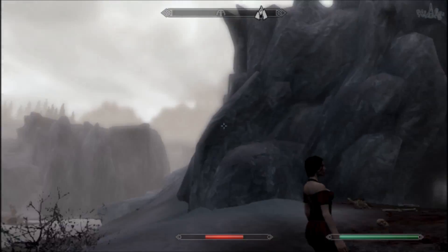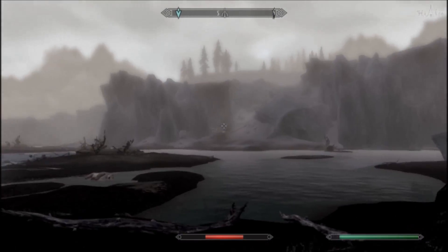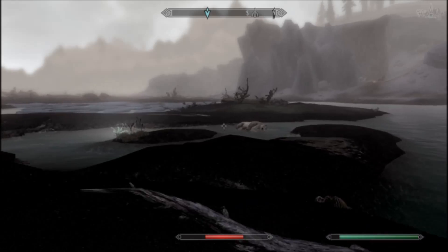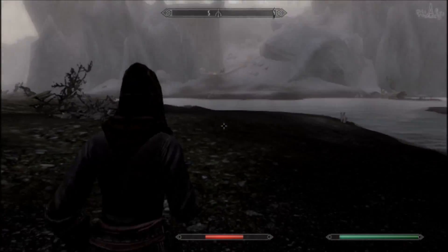Once you're there, if you look back to the icy cliffs you'll see a small camp in the distance — that's the unmarked location. Just run over to it, but take care because there are a lot of saber cats about.